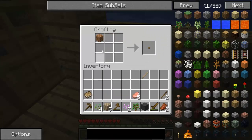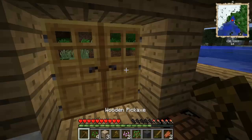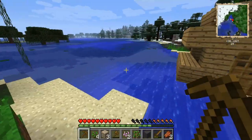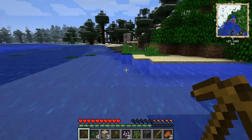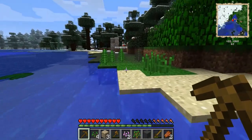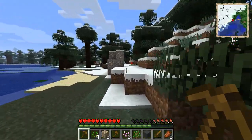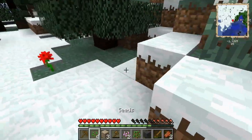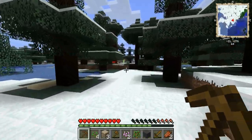All right, wooden pickaxe. I gotta remember not to lose this book — I gotta put it in the chest. If I lose this book I might be a little lost because it basically gives you the basic survival guide for Feed the Beast, or at least this mod pack. Some mod packs are a little different.